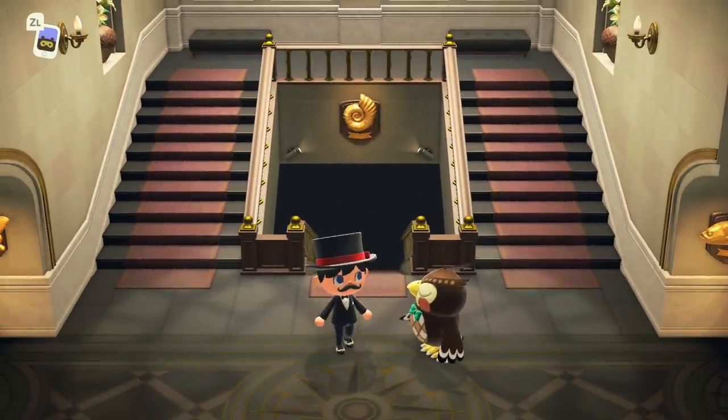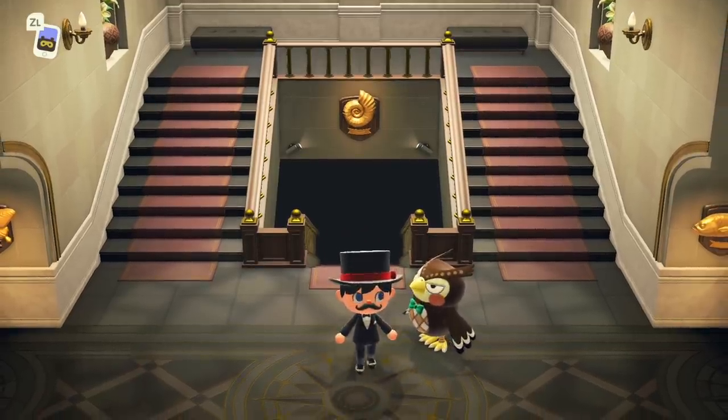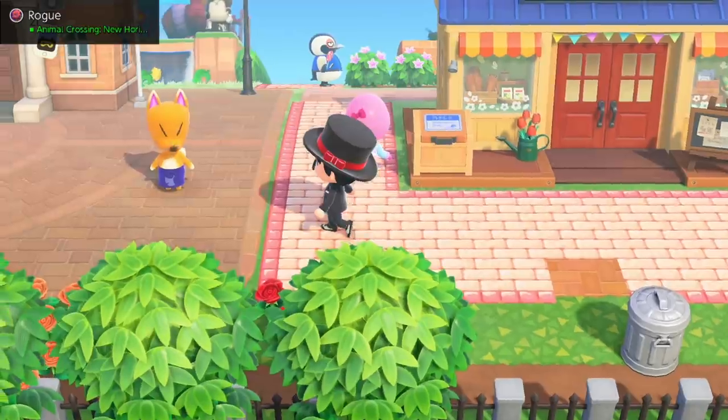The process for upgrading the museum is going to take about two or three days: you talk to Blathers, then 24 hours later Red spawns, and then you can donate to Blathers on that day. After that, he's going to build the museum the next day, so in total it's about two days.